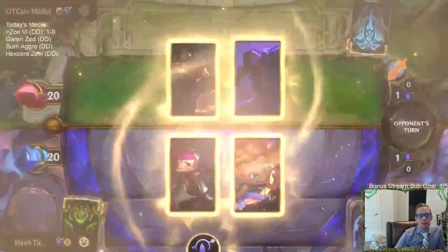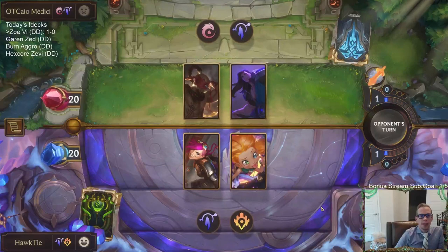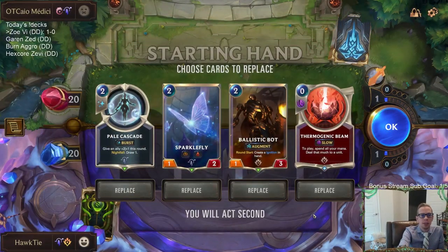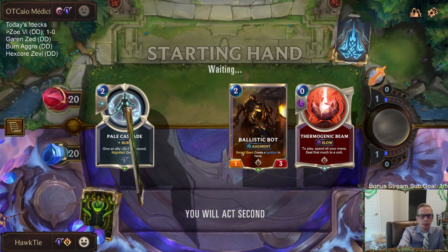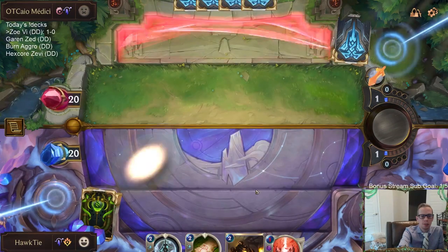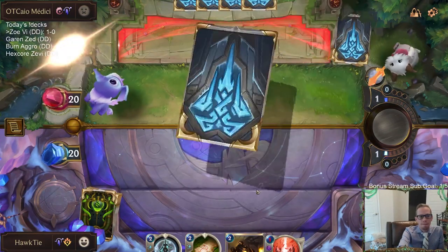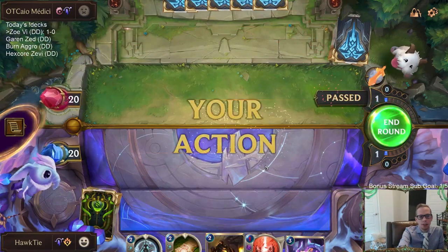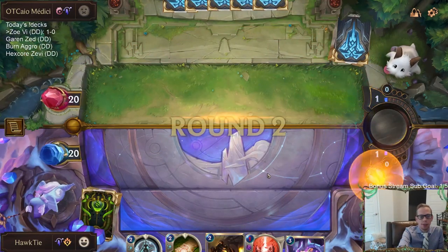Our next matchup is Leeson with Taric — that's a pretty cool combination. I'm going to get rid of the Sparkle Fly and keep the rest. I like Ballistic Bot on turn 2. I don't think we really need the lifesteal ability of Sparkle Fly for this matchup.